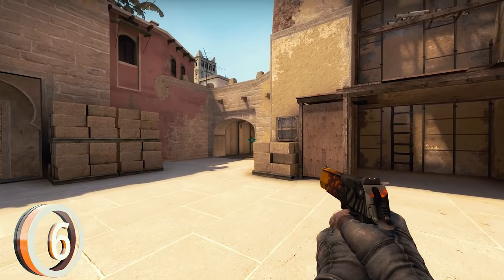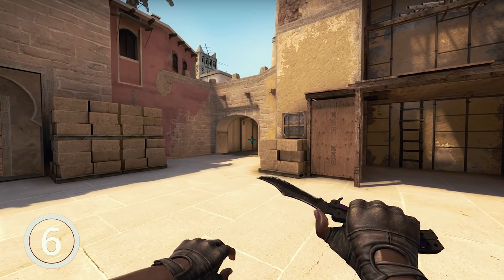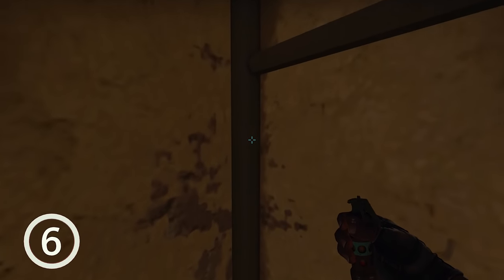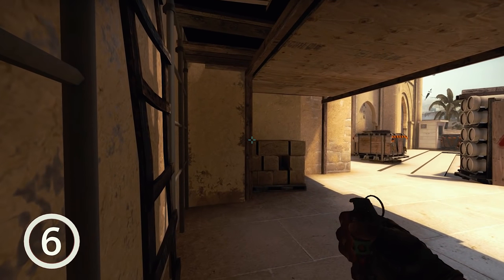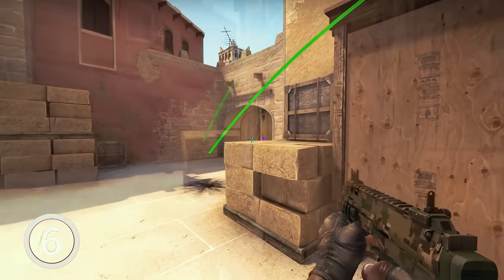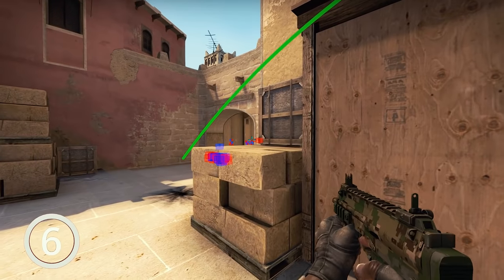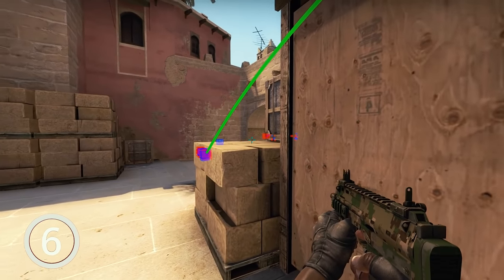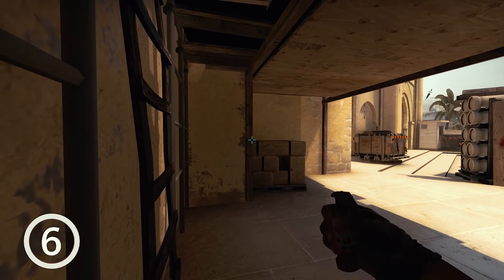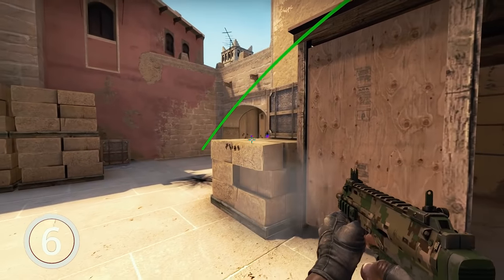Next up, another flashbang idea. I've shown you this in a previous video so I'll go over it quickly. Go to this position, aim as shown at the corner, and jump throw. You can peek with the flash since this box covers you from the bang itself so you won't get blinded. It's a great alternative to the run-throw, which is probably the most common flash from this position. Try out the jump throw yourself — you won't regret it.